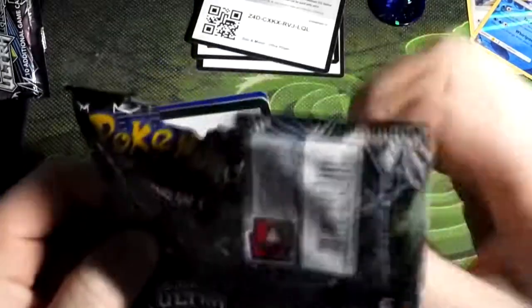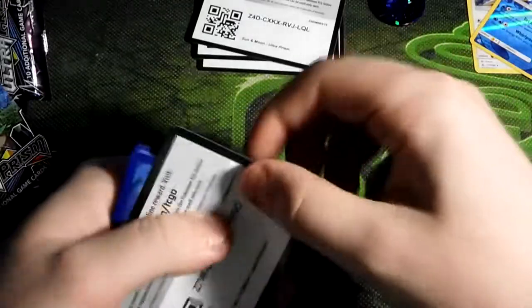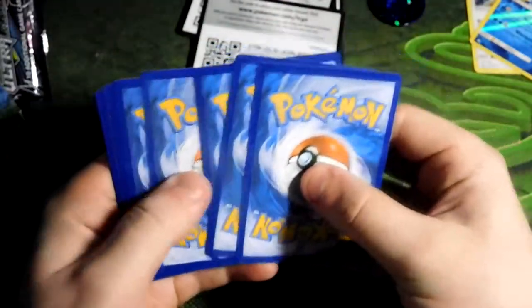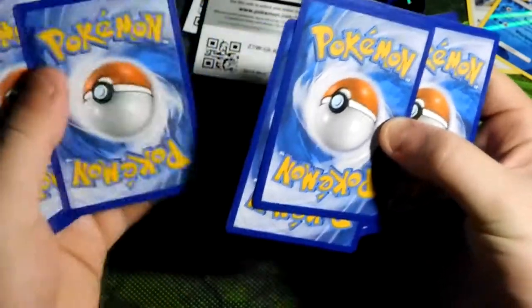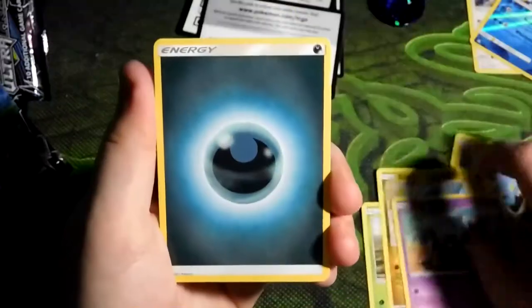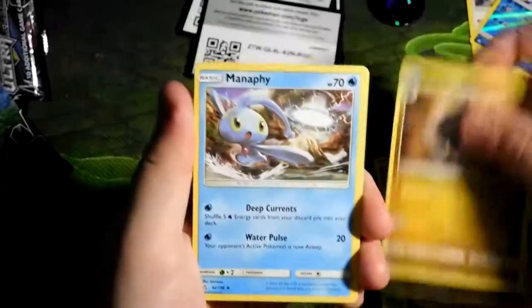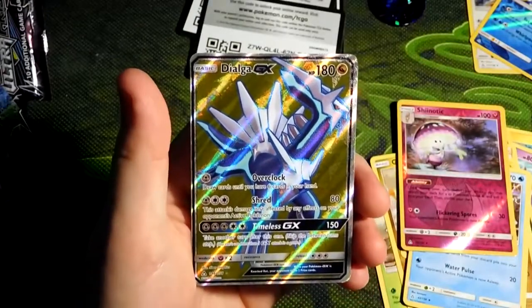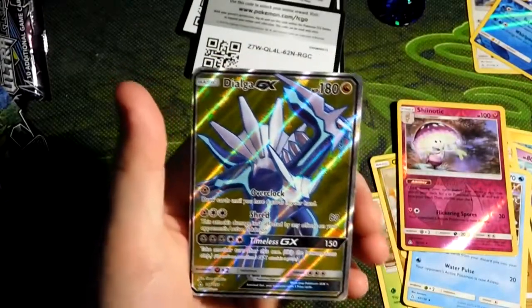Last pack. I'm starting to get really annoyed at this set because I can't seem to get an actual pull. But who knows, maybe this one's going to be the one. I got Shinx, Dudunsparce, Gible, Skorupi, Darkness Energy, Gardenia, Gabite, Manaphy, Reverse Holo Snorunt, and a Dialga Full Art. Nice — you finally get a pull!